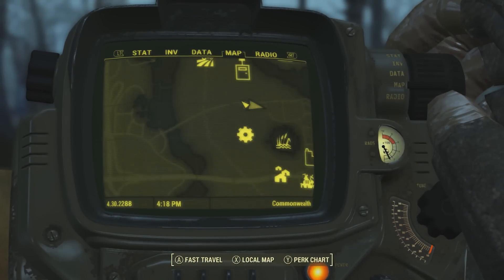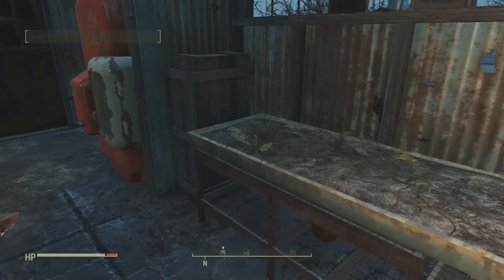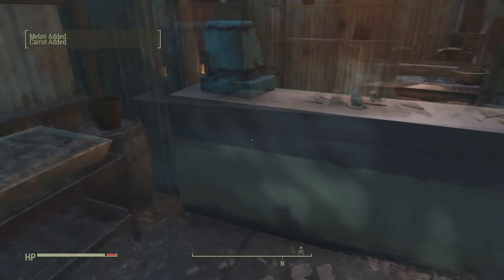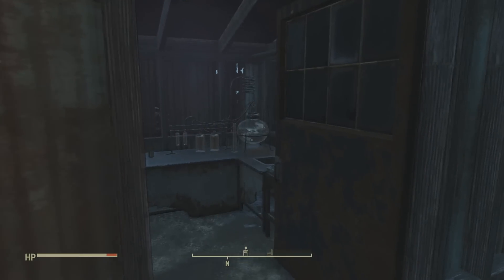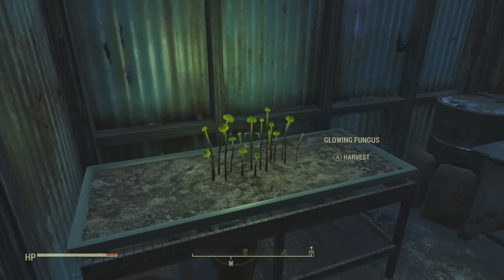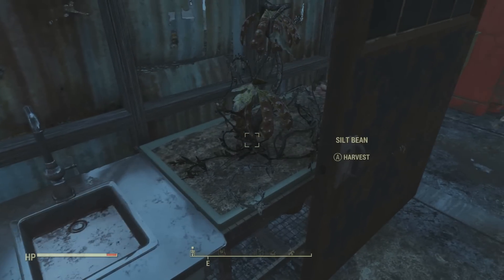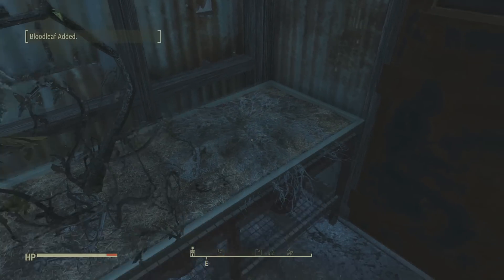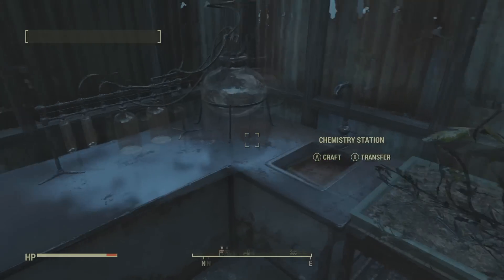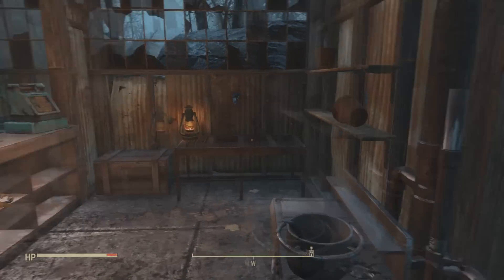The next unmarked location is right by Vault 81. This place has a lot of pretty good loot that you can pick up, especially farming resources. There's also a Nuka-Cola Quantum bottle and a Nuka Cherry as well. If you unlock the door in the back of this secret roadside store, you'll have some more farming resources too — so this is a great spot to stock up. There should also be a trader's dead body behind the desk, though it didn't appear for me, so it may show up for some of you.